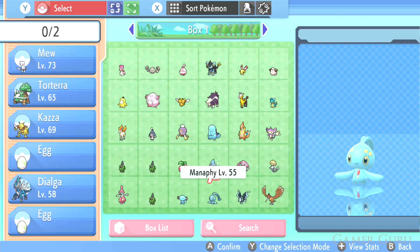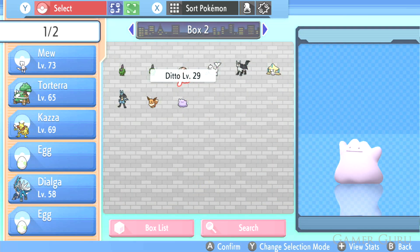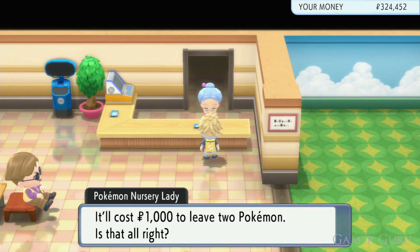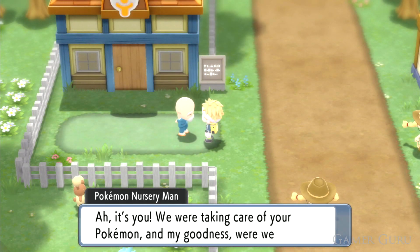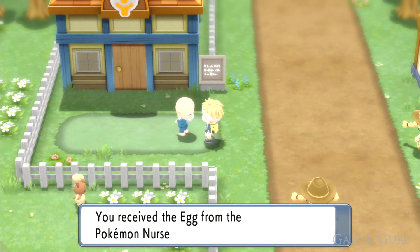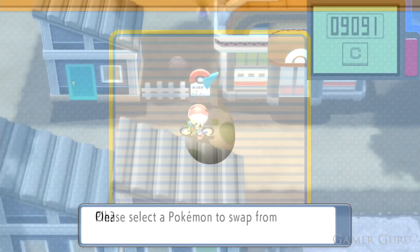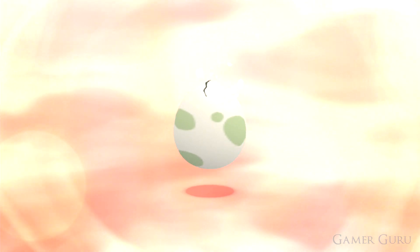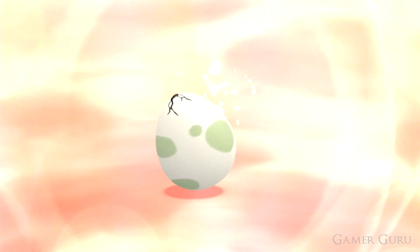Once you have Ditto and Manaphy, leave them both at the daycare center. Even if the guy says they're not getting along, that's fine — go do your thing for a while and come back and speak with the man outside. Eventually they will breed and leave an egg with him. This is the Phione Egg and requires about 9000 to 10000 steps to hatch. If you have a Pokémon with the Flame Body or Magma Armor ability in your party it will reduce the steps by approximately half.